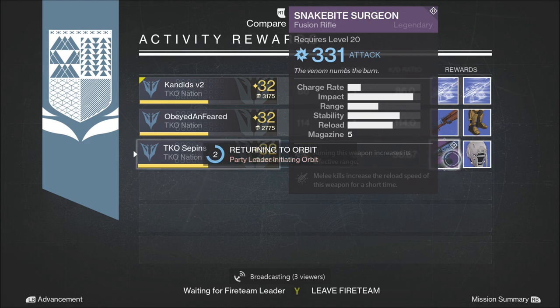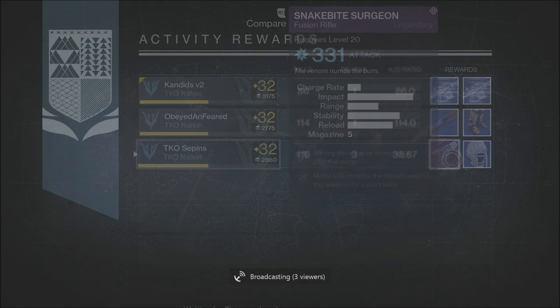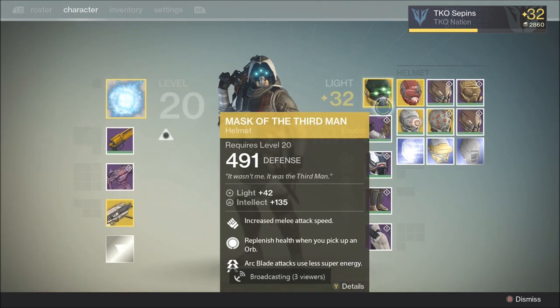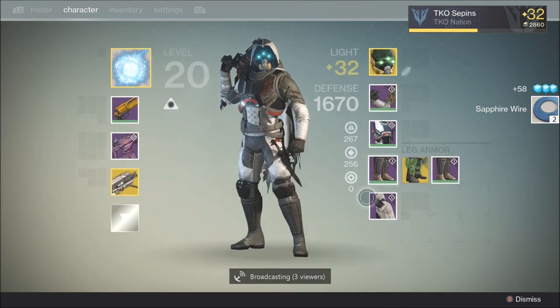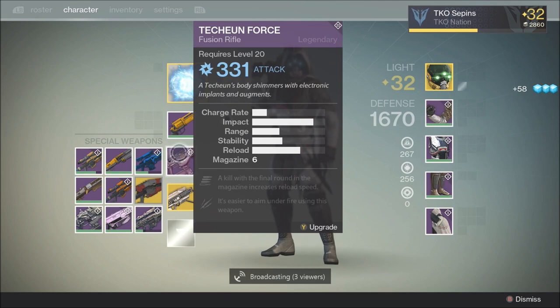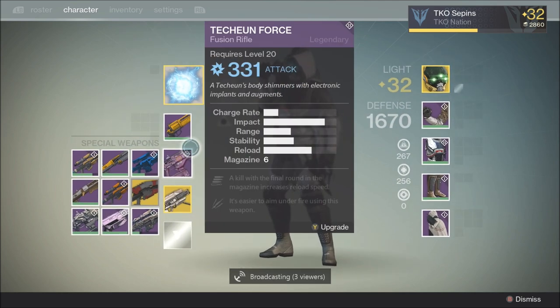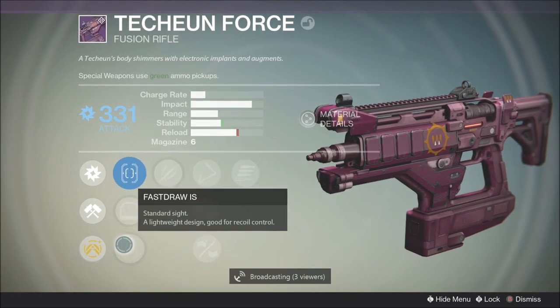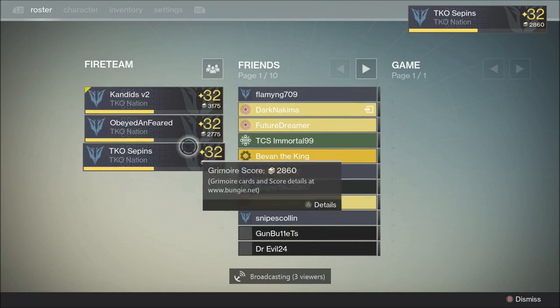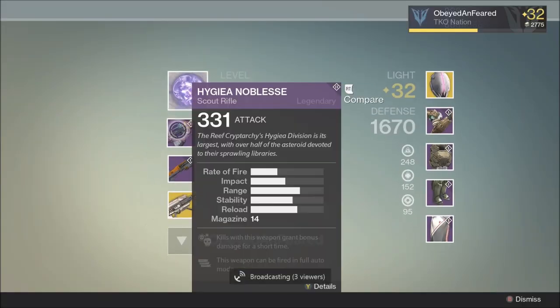As you guys can see, I got a fusion rifle — I'm not too amazed about it but the perks aren't that bad. My friend Obey got a scout rifle, which I'll show you at the end of the video along with its perks. I'm currently 32 and a half — this video was done a little bit before, but I am level 33 now. In the next video I'll be showing level 32 Prison of Elders and the most effective way to beat it, as well as how to get to level 33 super easy.